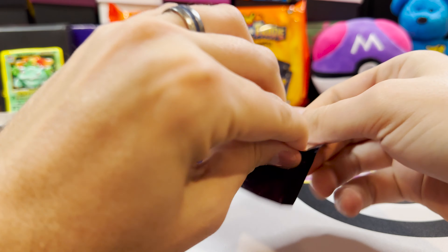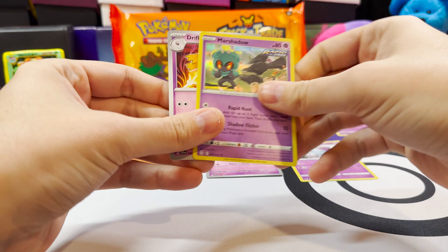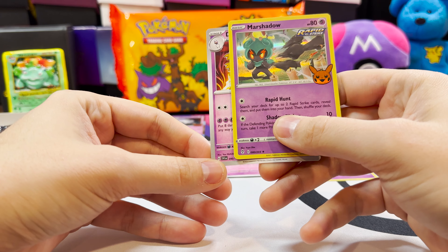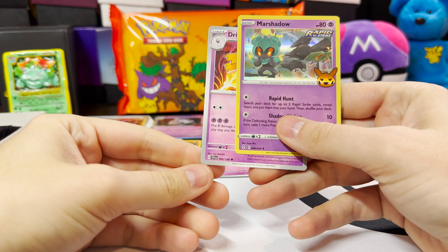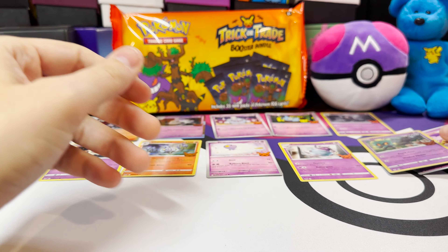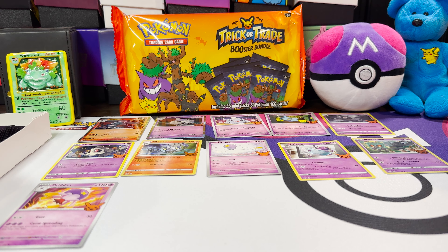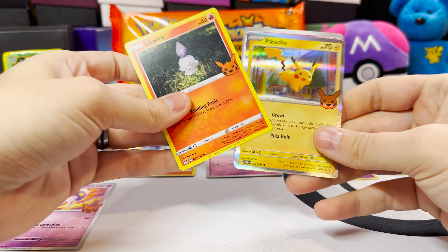We're at eight of 30 cards so far. I'm going to sort the cards in set order — so kind of release order. For example, Evolving Skies would obviously come before Scarlet and Violet base. So Driftblim should come before Marshadow in set order even though energy-wise it might differ. You'll see some of them — each pack gets a holo.